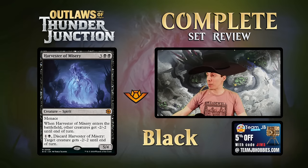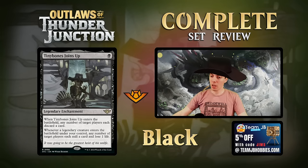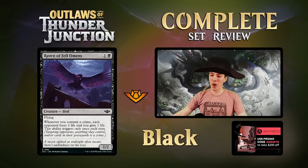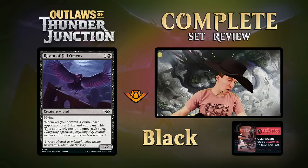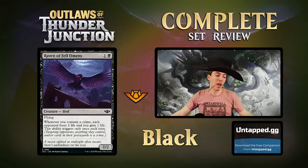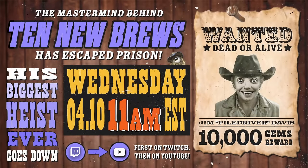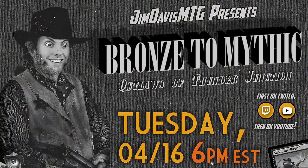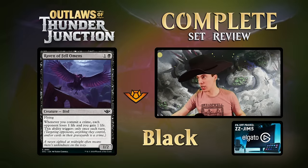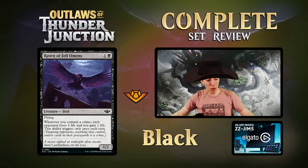That's it for black! Best in show: Harvester of Misery. Sleeper card: Tiny Bones enchantment. Trap card: Carvic the Punisher. Bomb common: Raven of Fell Omens. Black is done! Like, comment, subscribe on YouTube. Red is next on stream - if you missed white or blue watch them on YouTube. Ten new brews on Wednesday, Bronze Mythic next week Tuesday. Also coming up: CommandFest in Texas, then straight to the Pro Tour. Red's coming up - let's go!